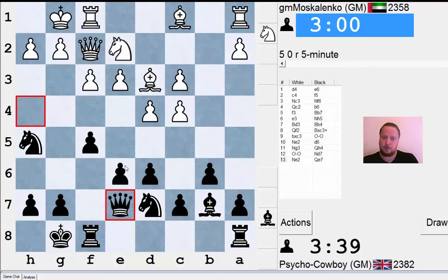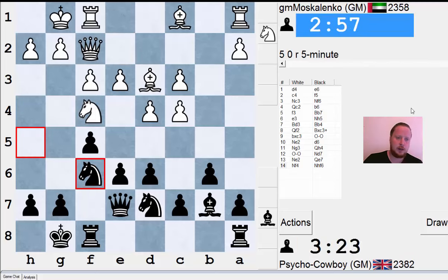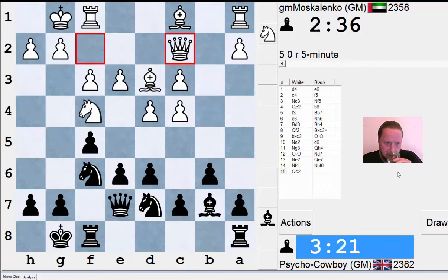When you play the Dutch Defense, your main break is often e5, and my position is quite ready to play that. My opponent is now trying to force me into taking so he can take with his pawn and get a good pawn structure. I'm simply going to move my knight back and keep the idea of e5 lurking in the position. If I can play e5 — the Dutch move — I force his knight back and try to come through the center.